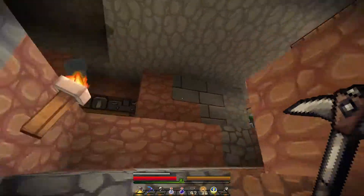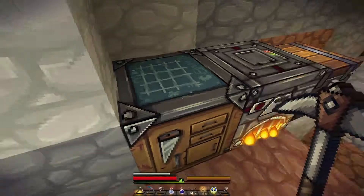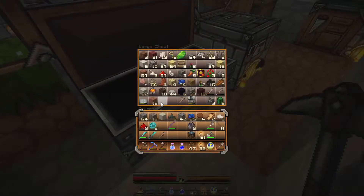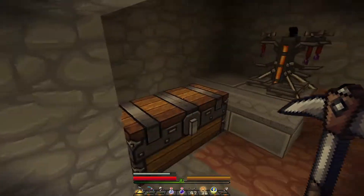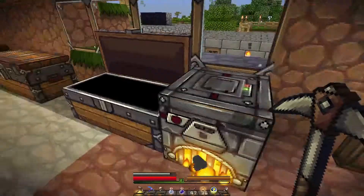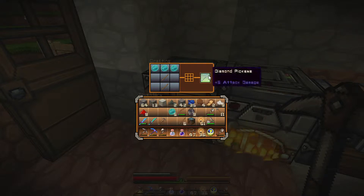Let's go up and do some enchanting — I've been dying to enchant some new stuff. Let's make a new pickaxe first. We're gonna save the old one because we can merge enchanted items. Gotta find the sticks — I left them in the nether. Oops. Here we go, we have some sticks. Let's first make the pickaxe we're gonna use.